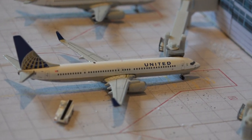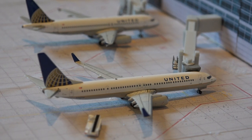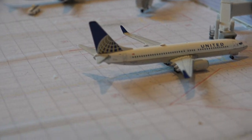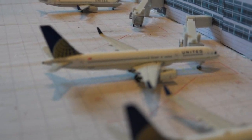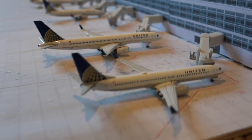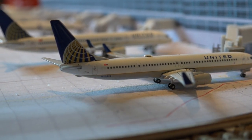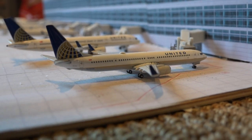We have a United 737-900 — it's going to be leaving 10 minutes late for Newark. We have a United 737-800 that will be heading out on time for an on-time departure to Fairbanks. United 757-200 heading out to Shannon in two and a half hours. And then another United 737-900 leaving about an hour and a half late — it's supposed to leave in 20 minutes but won't because of aircraft maintenance issues.